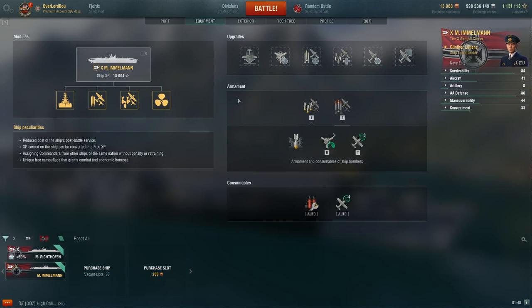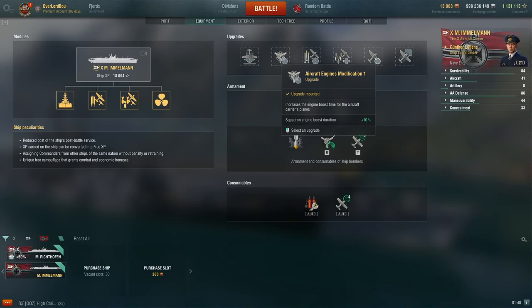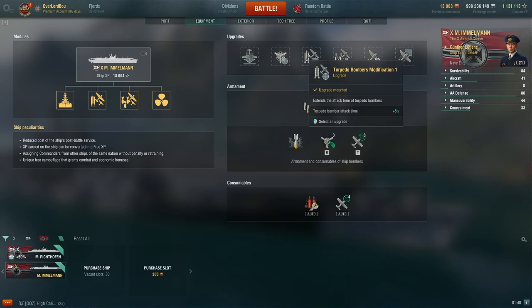For the mods, the first slot should be Air Groups Modification 1, which increases the return speed of your air squadrons by 20%. The second slot should be Aircraft Engines Modification 1, which makes your engine boost duration plus 10%. The number 3 slot should be Torpedo Attack Time — very, very useful — plus 5 seconds, making it so you can launch from further away and take less damage.